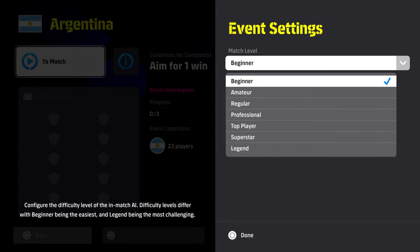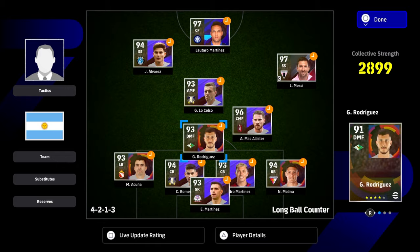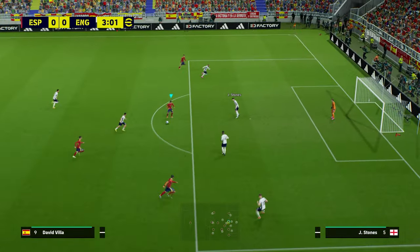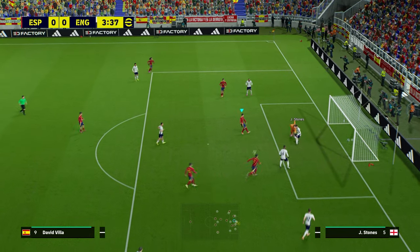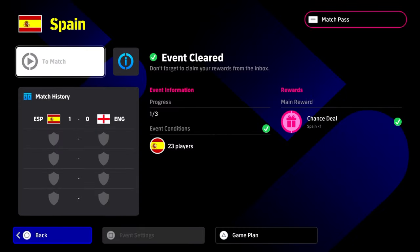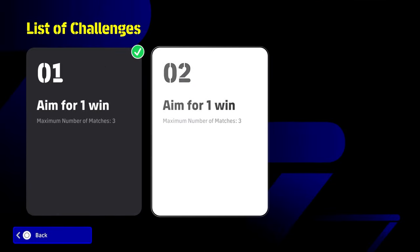You can set the match difficulty. If it's your first time playing, you can play on the lowest difficulty and just learn the mechanics of the game. If you want a challenge, you can play on Legend — it doesn't make a difference. All you have to do on the lower difficulty is score a goal, then you can go AFK and let the match play out, or play it straight up. Either way, you clear the event, it opens up the second part, and you'll have another free spin.